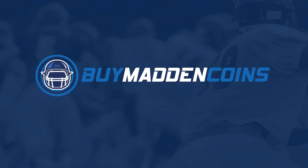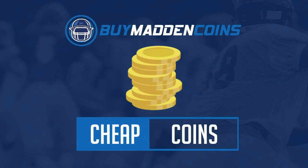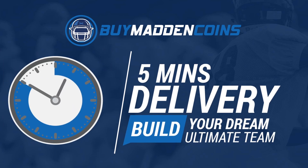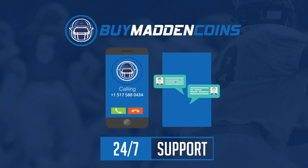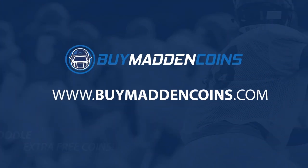You need some coins to build that dream team you guys have always wanted. Head on over to my sponsor, Buy a Madden Coins. They have the cheapest, quickest, and most reliable coins on the market right now. Make sure to use code poodle for 20% off at checkout.